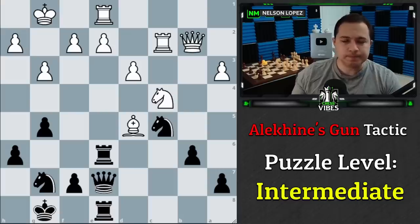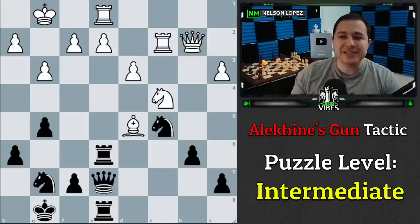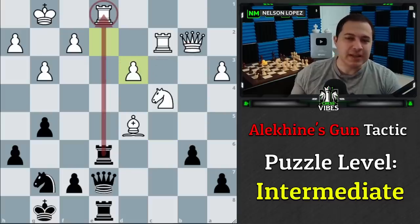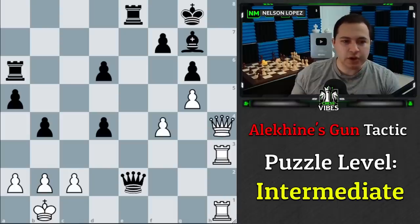Next example — Black to play and win. This time the battery is switched around with the queen in the middle. We count one, two, three versus one, two, three — White's defended, so we have to do something different. The move is knight takes d3, a fork. If White captures us, the rook is left undefended and we simply take it, winning the rook for the knight. Another example of pairing a tactic with the Alekhine's Gun threat.